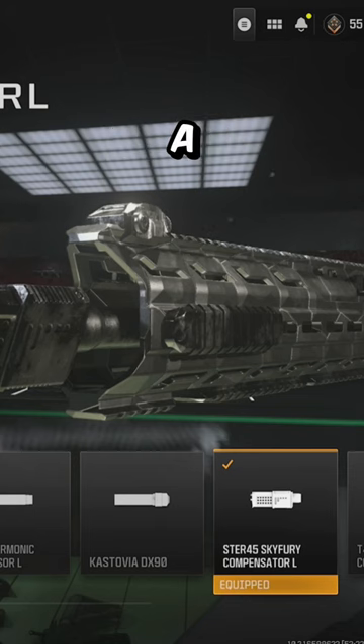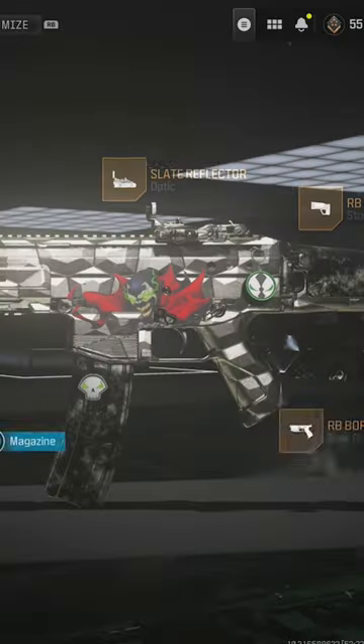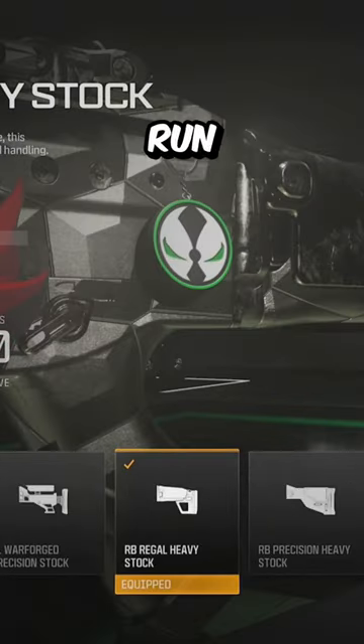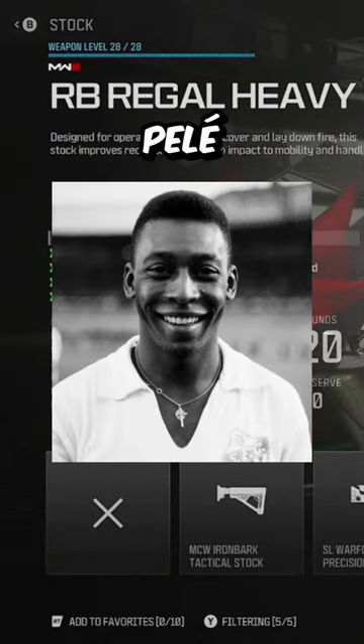Next up for the muzzle, we got a Sky Fury Compensator L — kind of a fitting name for this gun actually. For grip, you're going to want to run the Borealis Grip. And then for your stock, you're going to want to run the Regal Heavy Stock. You might start noticing a pattern because this gun's kick is stronger than Pele.